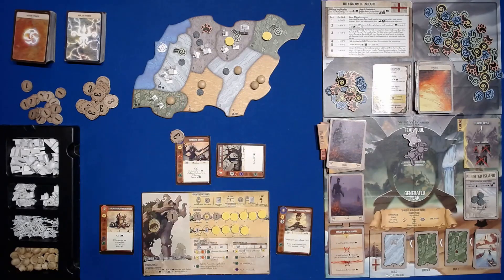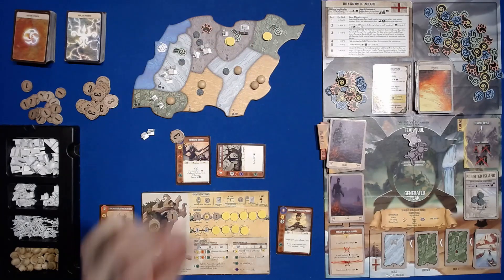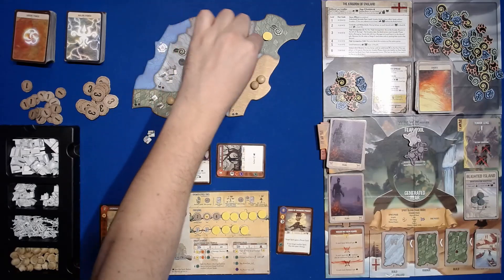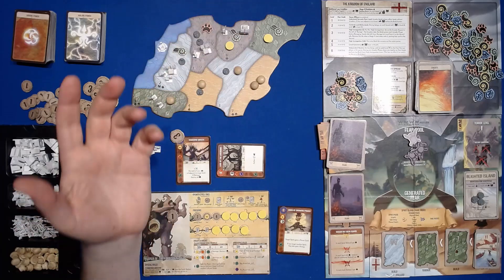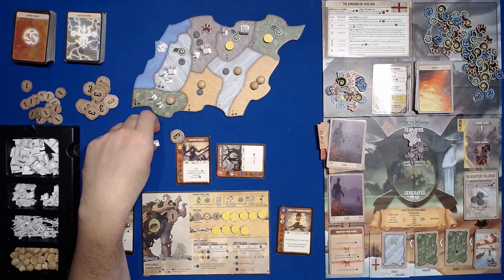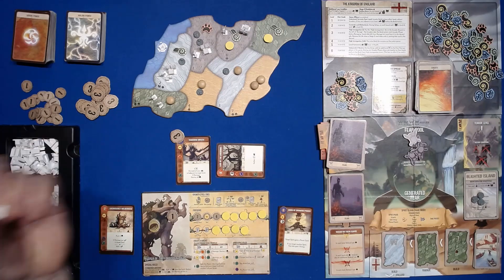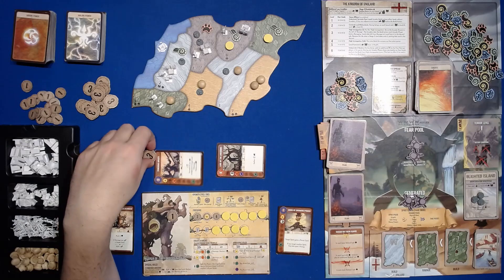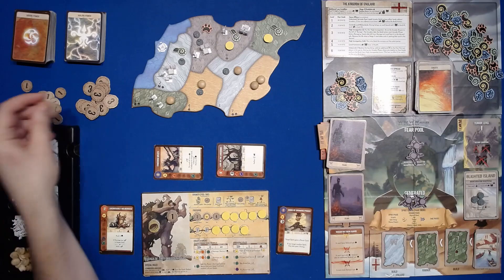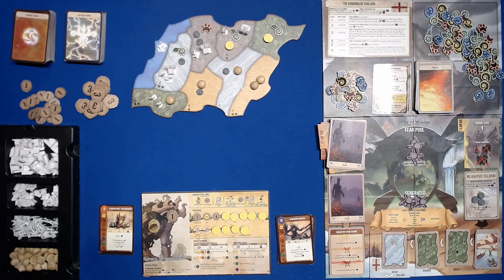Keeper of the Forbidden Wilds — you can see how we've established wilds and a wall. The difficulty going forward is that four of these five lands have blight, making it harder to do what I want. But compared to where we started, I feel somewhat okay. Time passes, dahan heals, cards come over, and we proceed to the growth option once again. Only three rounds in and it feels like a hundred — this game really burns the brain.